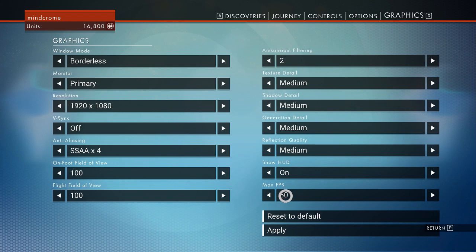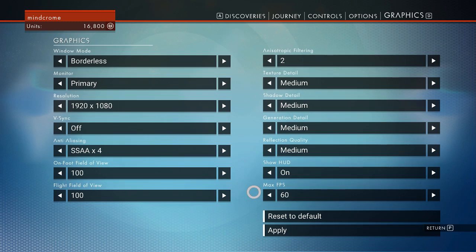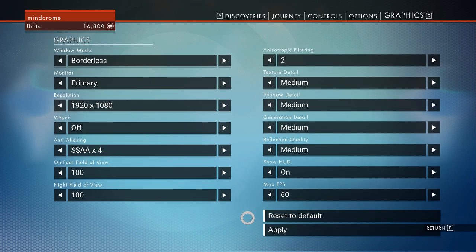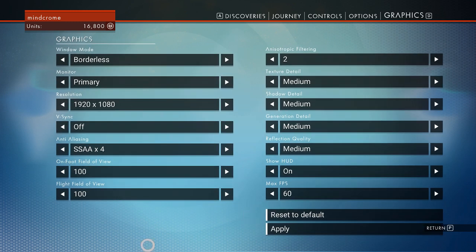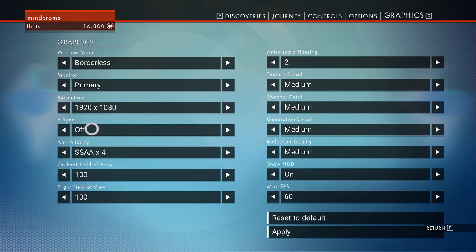When you first start up the game, the frame rate is set to 30. I changed that to 60 and it seems to run smoother. Also, go into your video card settings and make sure your Vsync is also off.